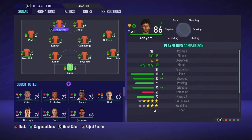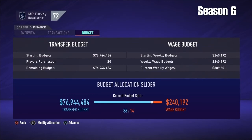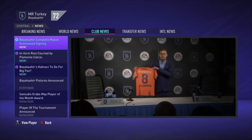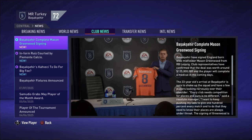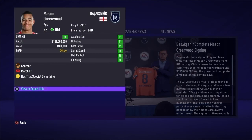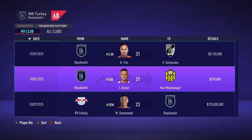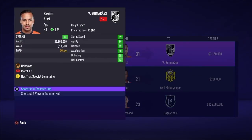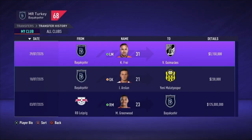Quick look at the starting lineup: Lunin is up to 93 and most of the back end is around 90. We made a big move with the Ursi money — we've signed Mason Greenwood for $125 million, which should be the difference maker. We sold two players: youth academy goalkeeper Arslan for $230,000, and Kareem Frey for $3.1 million to a Portuguese league club. Straight to January 1st to see how we did in the Champions League group.